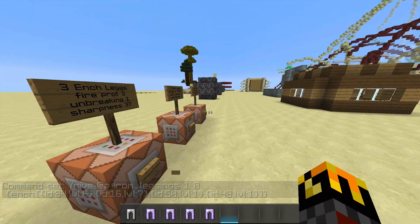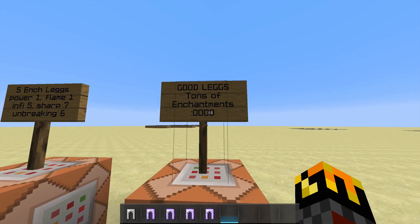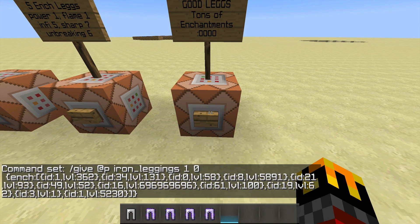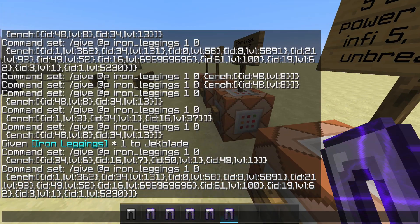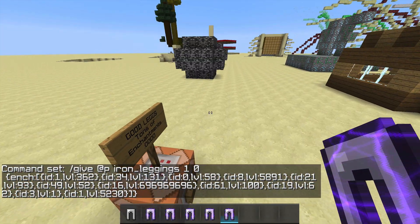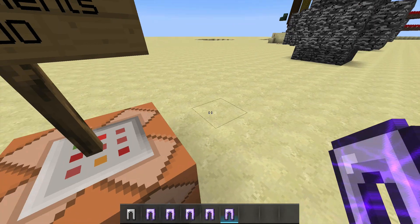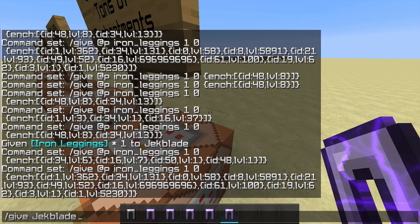Now the last one: god leggings with tons of enchantments. The command is pretty long, but you can add as many enchantments as you want at whatever level. Look — it's pretty overpowered and cool.